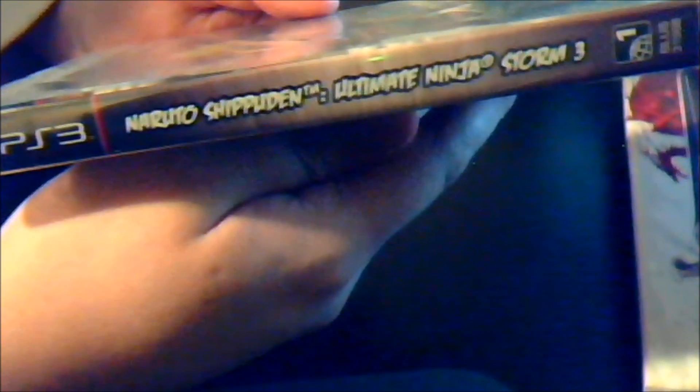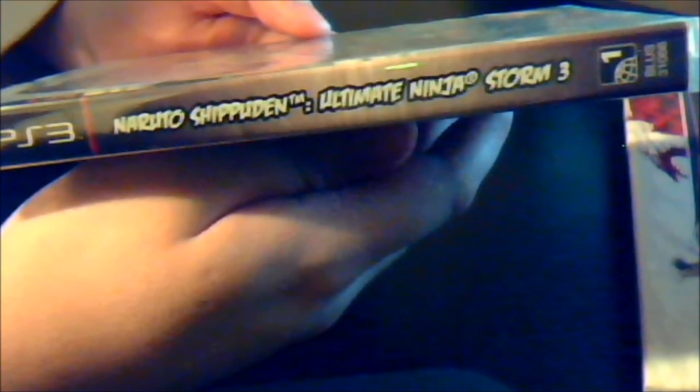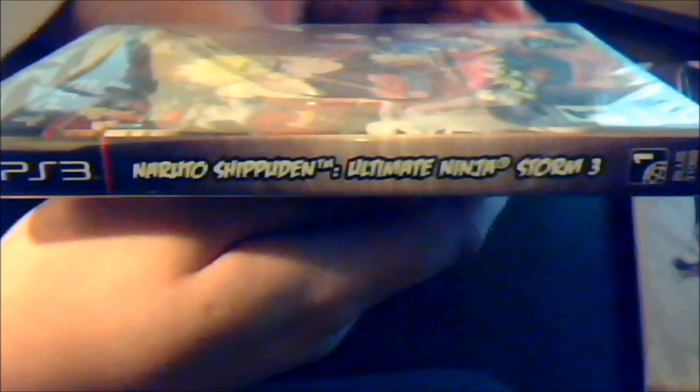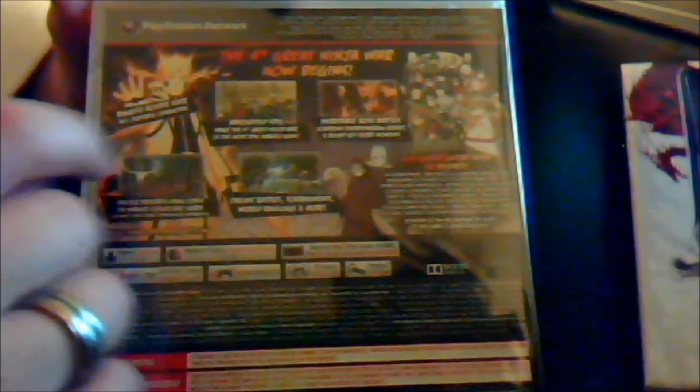Here on the side you can see the spine of the game with the title there, which is spelled correctly, unlike the other game that I did an unboxing for. It's Naruto Shippuden, Ultimate Ninja Storm 3 — I do apologize for any mispronunciations. And here on the back you can see it's got a lot of nice details about the game: there's going to be online play, tournaments, it has the most characters out of any Naruto game before — over 80 characters — and really key story moments.